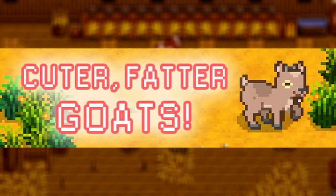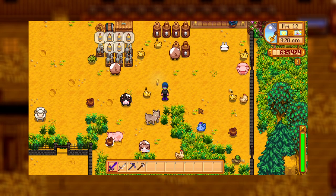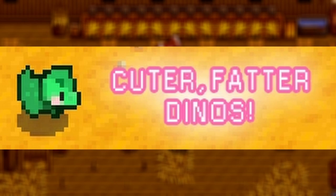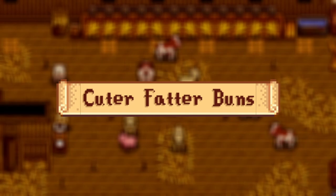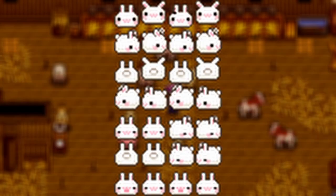Next up we have the Cuter Fatter Goats — they look less weird but of course cuter and fatter, super fluffy. Next up we have the Cuter Fatter Dinos mod, which gives you a small cute fat little dino into your game. And then our last Cuter Fatter mod is Cuter Fatter Buns — a very cute, adorable absolute unit of a bunny that you can have in your game.